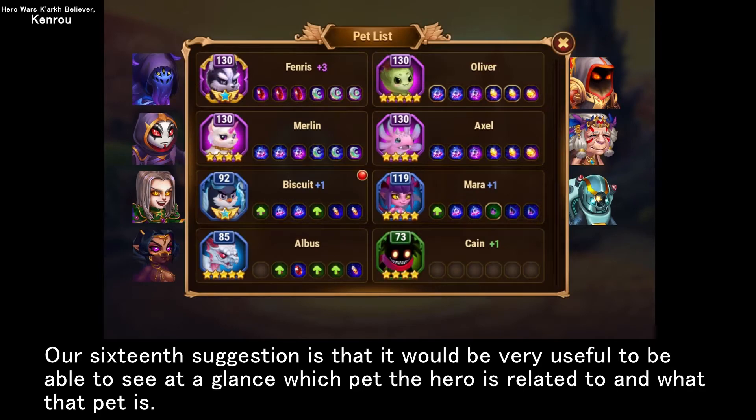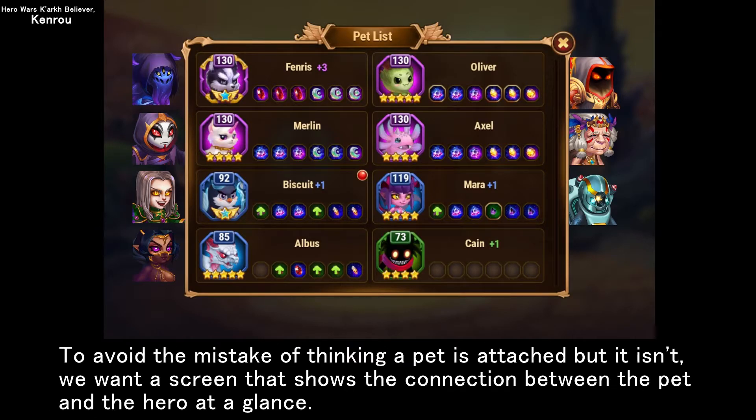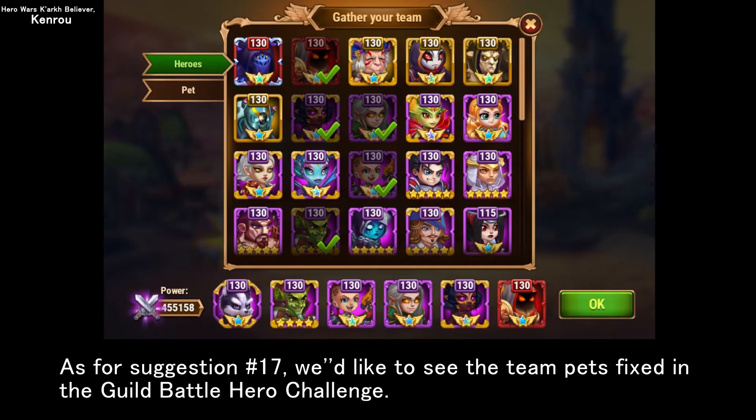Our sixteenth suggestion is that it would be very useful to be able to see at a glance which pet the hero is related to and what that pet is. To avoid the mistake of thinking a pet is attached but it isn't, we want a screen that shows the connection between the pet and the hero at a glance.